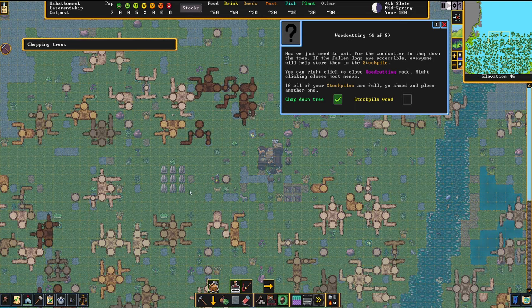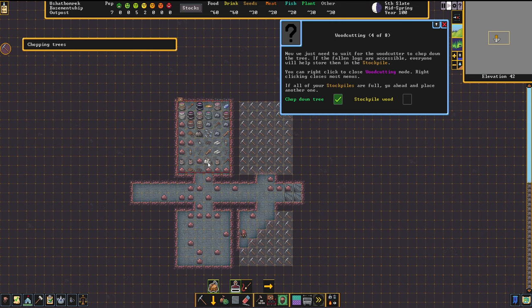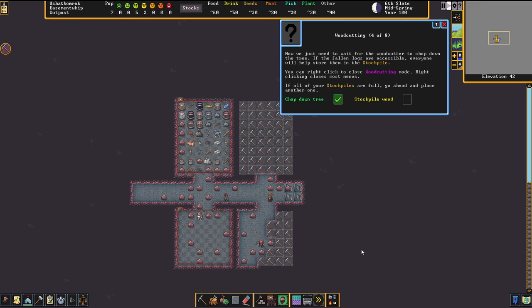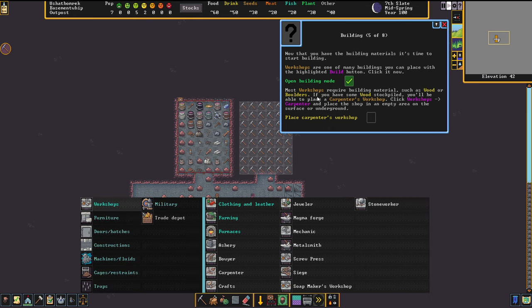The trees are being felled and the wood is lying on the ground. There's no more space for stockpiling wood, so I'll make another stockpile just for the wood so they can bring it in. Now I need a workshop. I'll build a carpenter's workshop — the shop will build things out of wood.